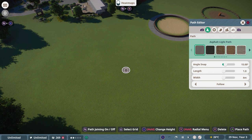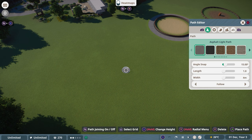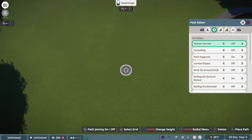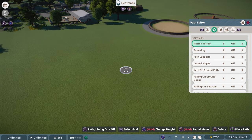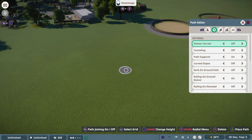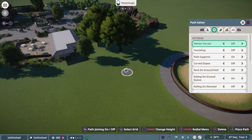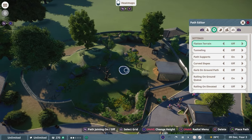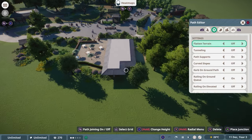If you press one of the upper shoulder buttons, you switch between these sub-menus. You can go from Path to Settings, and there are a lot of settings in here. Flatten Terrain does exactly what you expect — it always flattens the terrain to your pathing. So if you have a hilly area, it would flatten everything out all the way across.